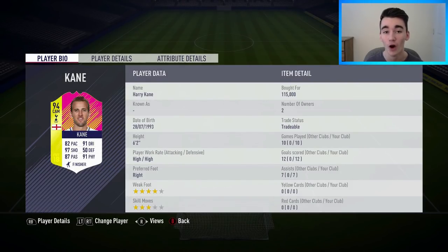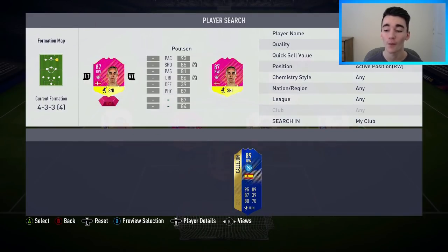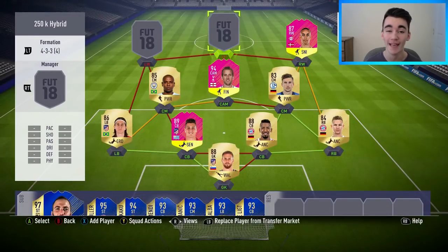In the right wing position, we've got our third Festival of Football player — Yusuf Poulsen, 87-rated right winger, who I bought for 44,000 coins. He got 11 goals and six assists in 10 matches — a very good return. For me, this guy was one of the standout players in this team. Such a good player — great pace, really good finisher, he's got the physicality, he's got everything. He's six foot four. If there's one thing I want you guys to take away from this video, it's to try him out. He's a really good player in-game.